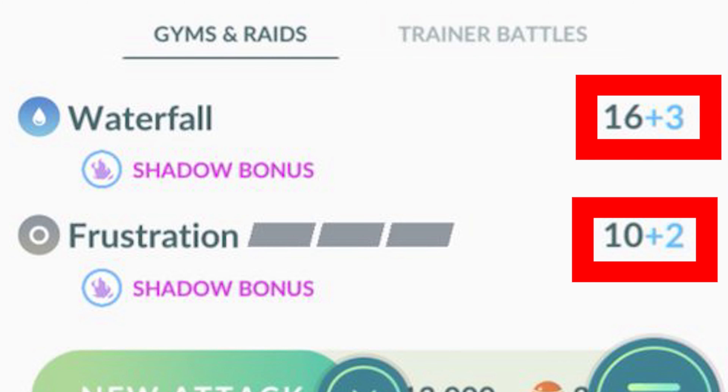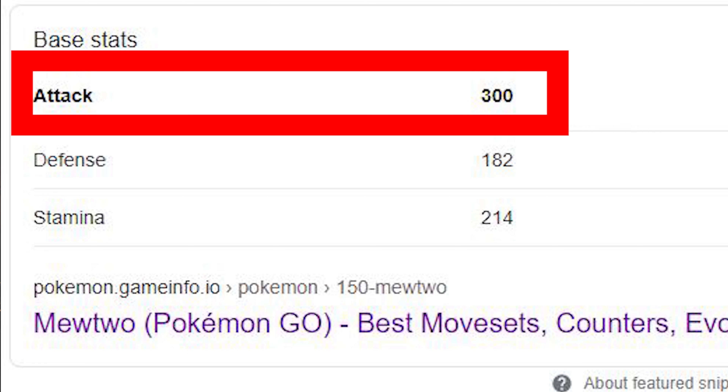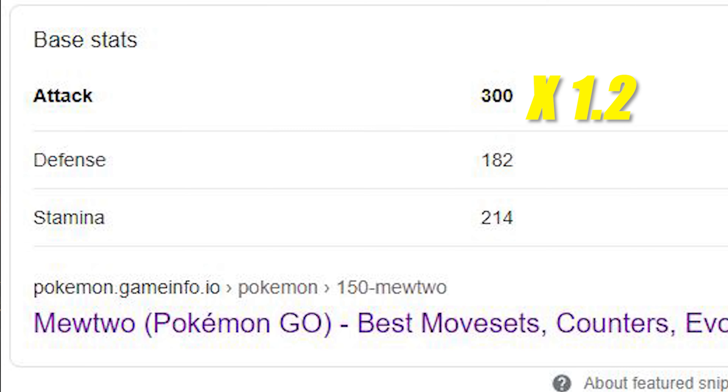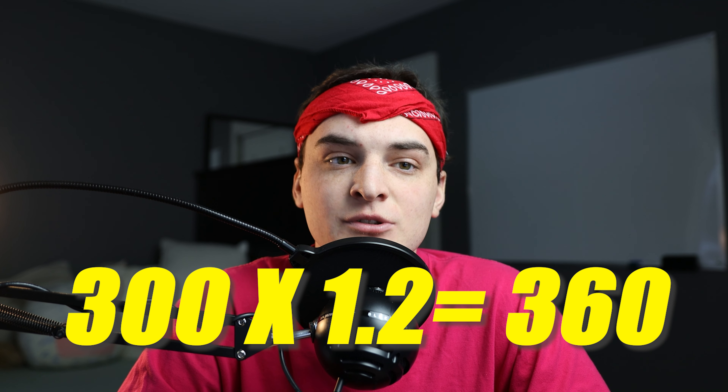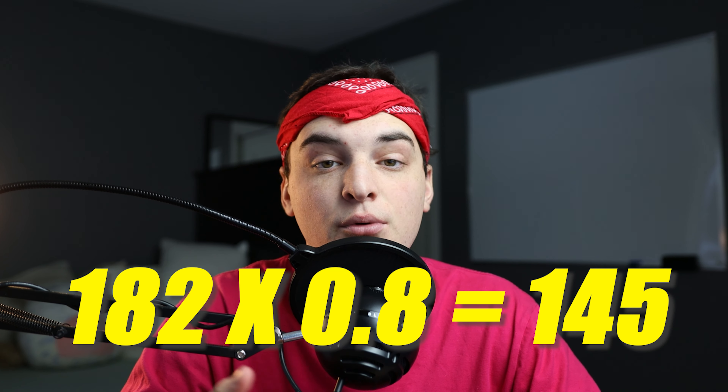This bonus can be huge because it's multiplying the base stats plus the IV stats of that Pokemon. For example, a Mewtwo who has 300 base attack is going to get multiplied by 1.2 to add that 20%, which is adding almost 80 attack points to the Pokemon. However, remember it works the same with Defense — you're going to be multiplying Defense by 0.8. I have a video on all the details about levels and how these stats work, linked right up here.